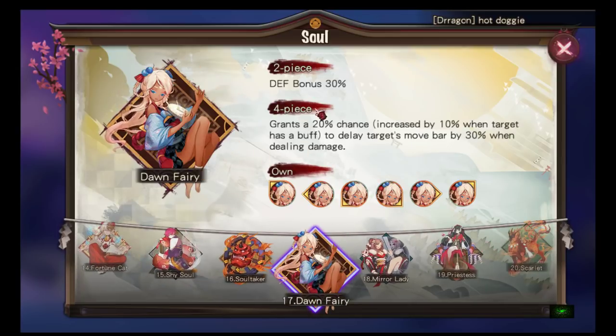Dawn Fairy: two-piece defense bonus, four-piece grants a 20% chance to delay the target's move bar by 30% when dealing damage. This chance is increased by 10% when the target has a buff. It's usable, and especially effective for multi-hitters — if Tengu hits four times with this, you could delay their move bar by about 40%, pushing it to zero. As part of a CC team, I think this is pretty overpowered.